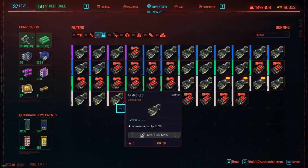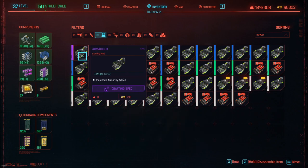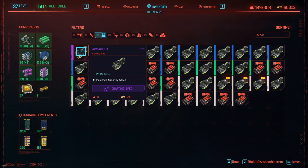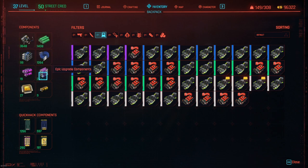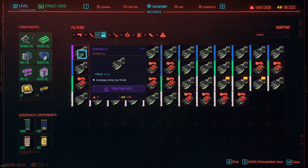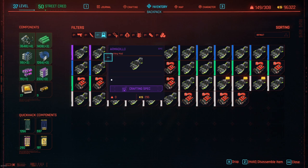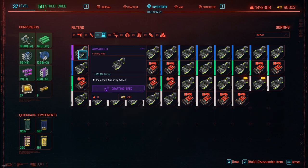From disassembling these you get: four common item components, three uncommon, three rare item components, three rare upgrade components, one epic item component, and three epic upgrade components. So you get more than just crafting an epic item component directly, and it's much cheaper.